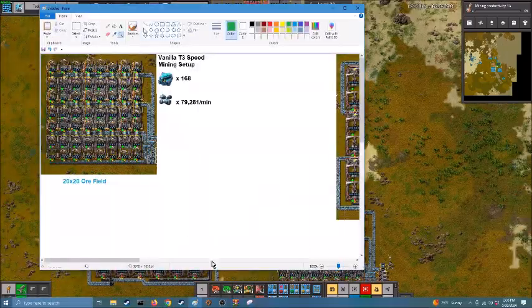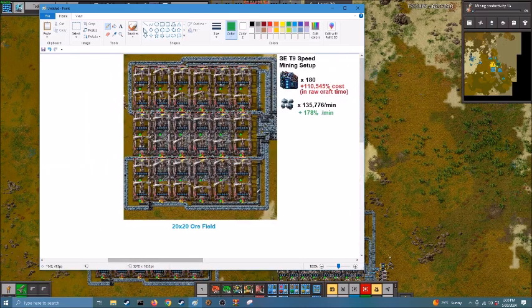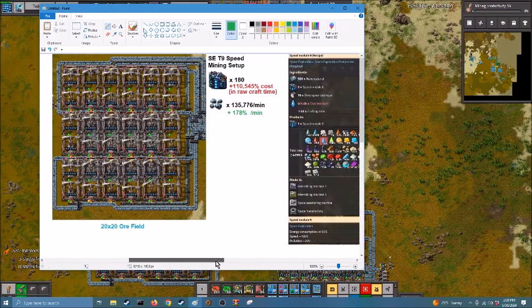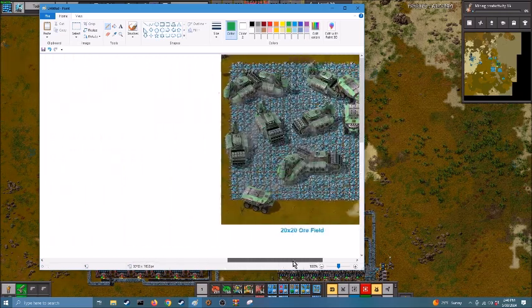I set up a little comparison here. With vanilla tier 3 speed modules you can get about 79,000 ore per minute, which is not bad. The next one is the Space Exploration setup with large drills from AAI and tier 9 speed modules. This one is quite a bit faster — 178% more ore per minute — but in terms of total raw crafting time, these tier 9 modules are insanely more expensive than tier 3. So realistically, anybody who's played Space Exploration enough would know that using tier 9 modules like this is just stupid.